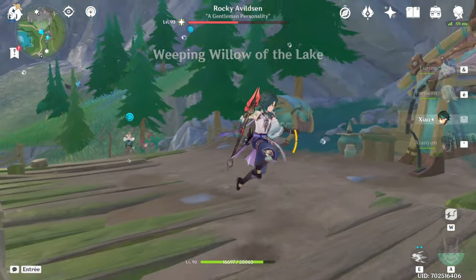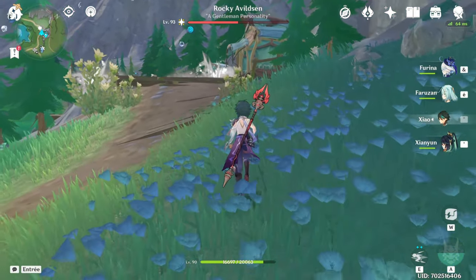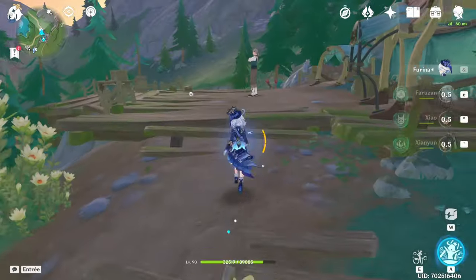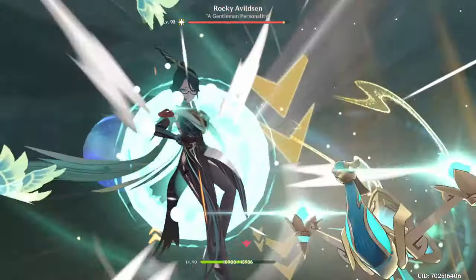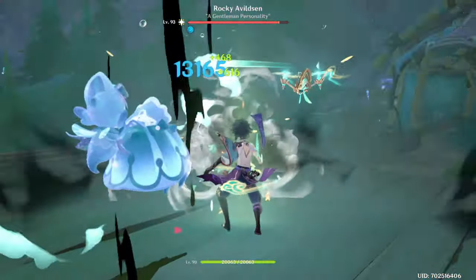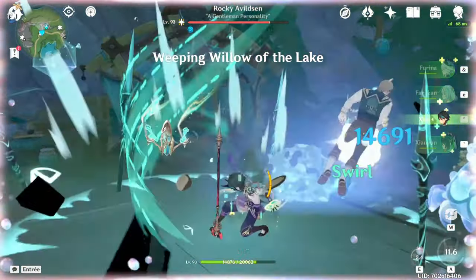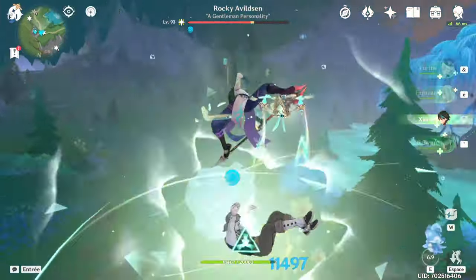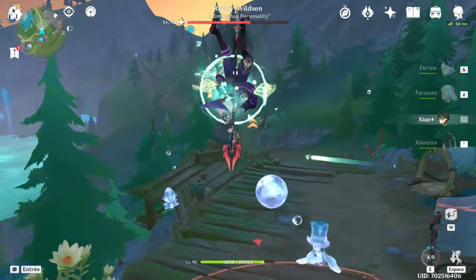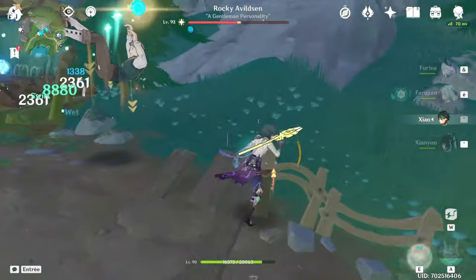This is the best run — his health bar is at half after one rotation, and we start with Furina. Xiao missing his dash, the classic. Hits coming in at 118K and 127K. Pretty good.